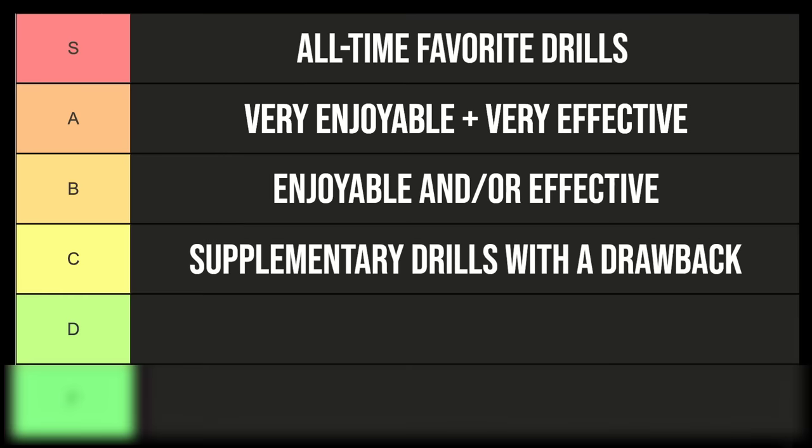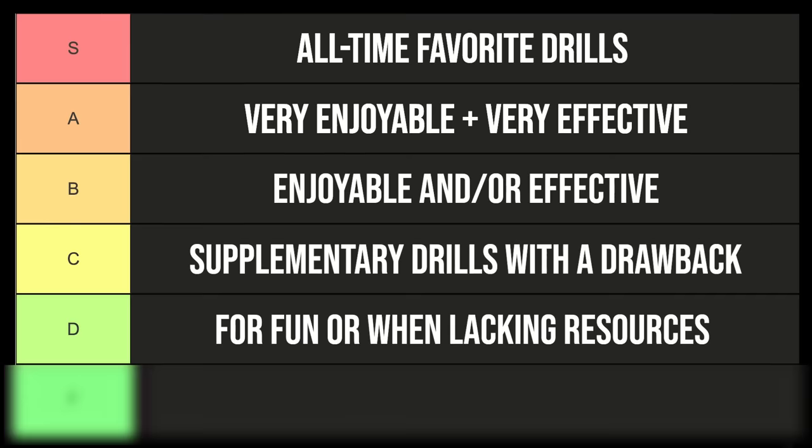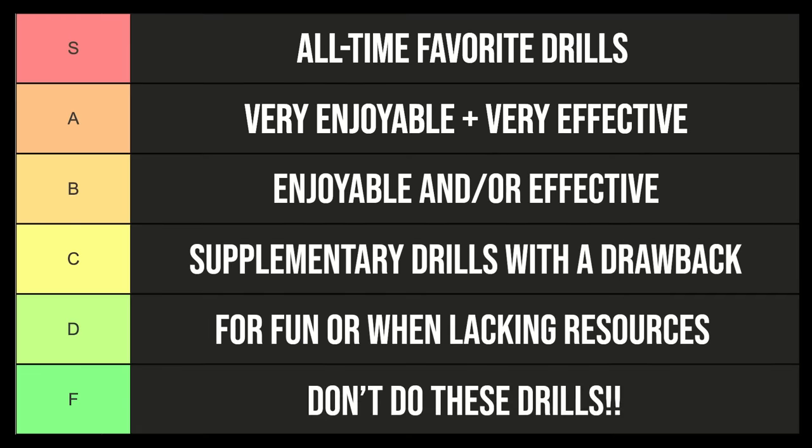At D tier, these are drills that are more for fun, laid back, or drills you do when you don't have the resources like a full goal, a big field, or other players. I don't want to give the wrong idea — C and D tier aren't bad. They can still improve your game. They're still effective but they might not be as game realistic or as fun as drills in the higher categories. And finally at the bottom, F tier — drills that you should not do.